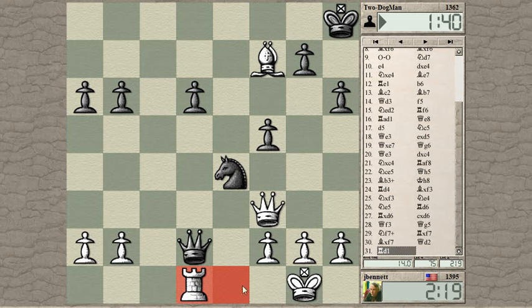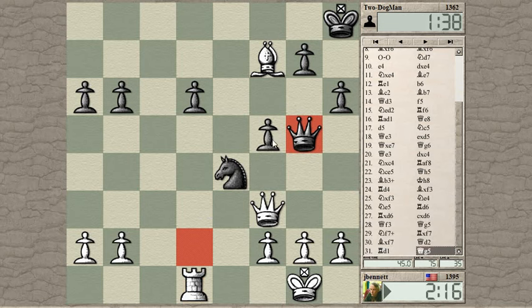Any knight moves, I just take the queen. So I was expecting queen takes b2 — queen takes f5. He just retreats and defends f5. Maybe he's trying to tempt me into moving forward with the rook.